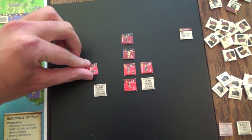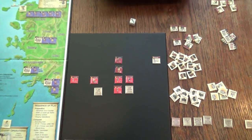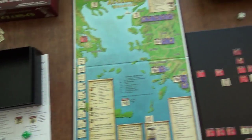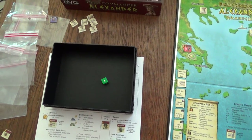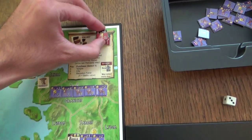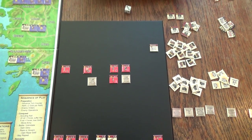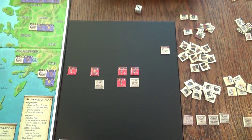Moving to the initiative value of one tier: enemy leader hits on a one - that's a four, he misses. Enemy infantry hits on two or less - he misses. Our infantry hits on two or less - it hits! That means the last enemy unit is destroyed and the enemy leader flees the battlefield. You still gain gold for him, which is unfortunate as I wanted Alexander to kill him for additional glory. But we only suffered one hit during this battle, so I'd say it's a successful battle.